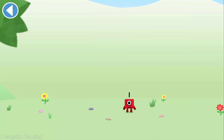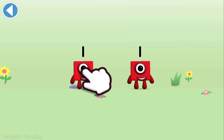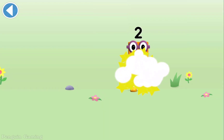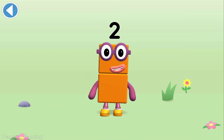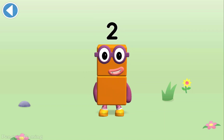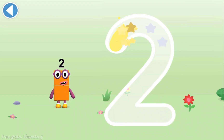You're about to meet Numberblock Two. Can you add one to one and make Numberblock Two? Drag Numberblock One onto Numberblock One — brilliant! This is Numberblock Two. This Numberblock is made up of two blocks. I am two, how do you do? One curve down is what you do, then straight across to make a two!